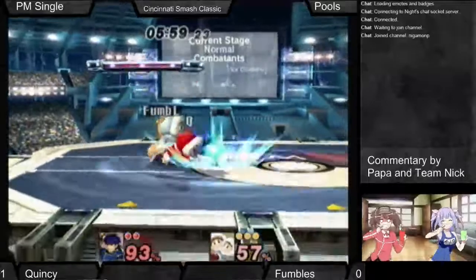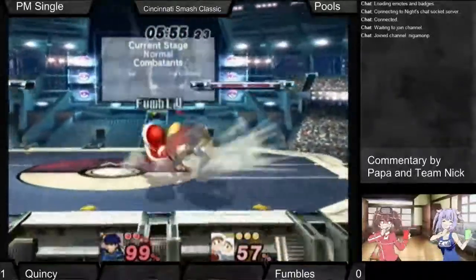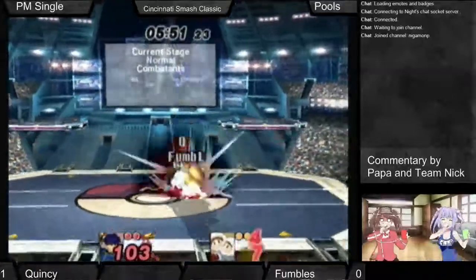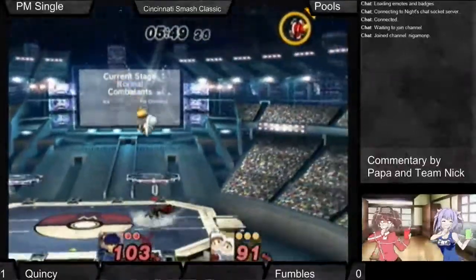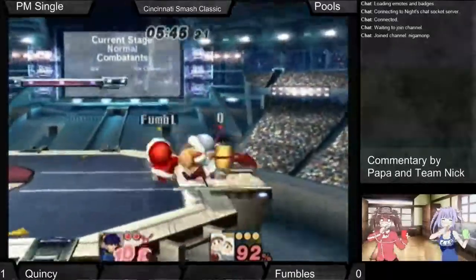He's just waiting. It's like a doubles thing, except you're doing it with one character. It's really good — one guy goes to the ledge, the other guy guards the stage. And it's insanely good against tethers, because then the tethers just hop up and they die.